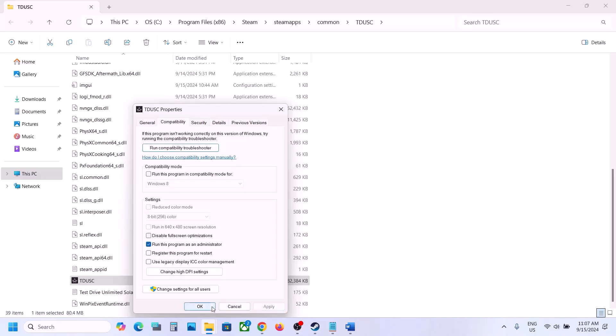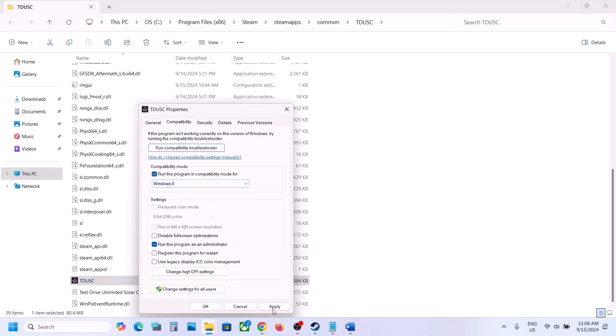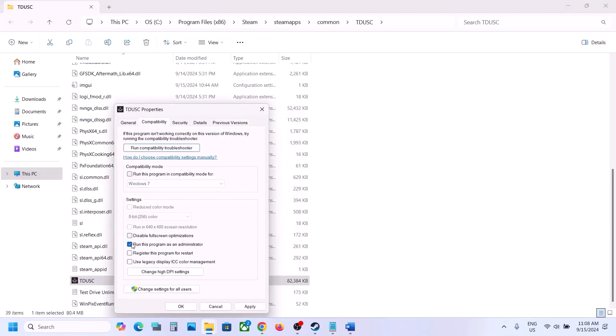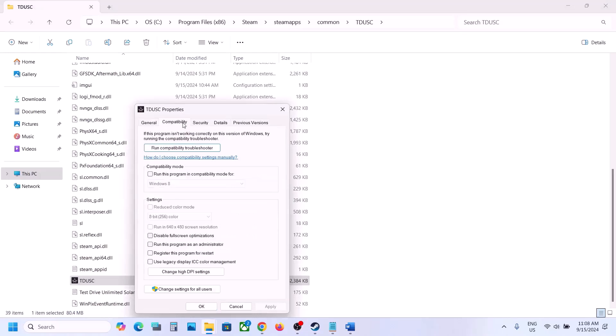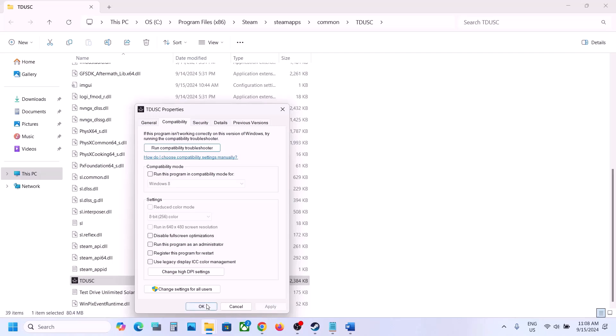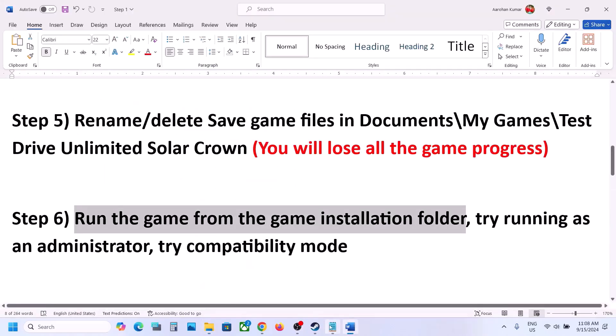If that doesn't work, right click the exe and go to properties. Go to the compatibility tab, put a check on 'run this program as an administrator,' hit apply and click OK. If still not working, go back to properties and try Windows 8 compatibility mode, or even Windows 7. You can also check 'disable full screen optimization.' If none of those work, uncheck all those boxes, then go to 'change high DPI settings' and check 'override high DPI scaling behavior,' set it to Application, click OK, hit apply, and launch the game.